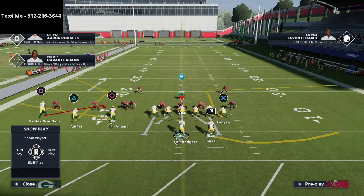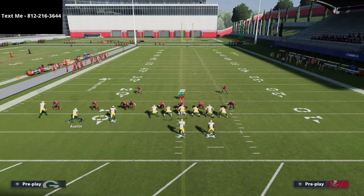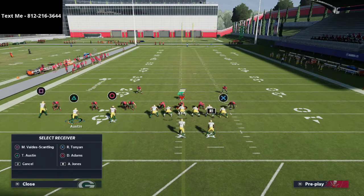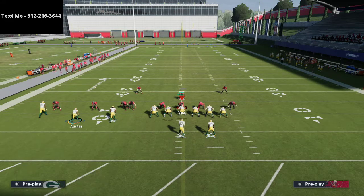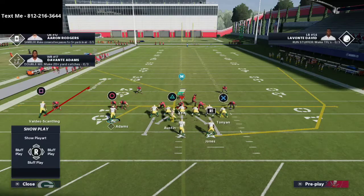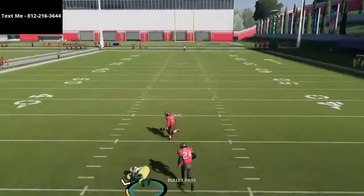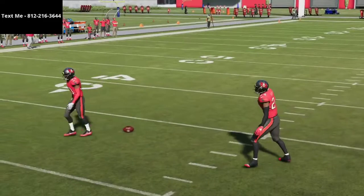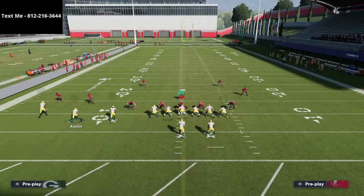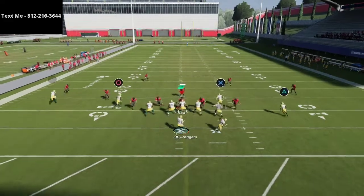Jwall's base setup out of X Spot was essentially a curl flat concept — he had two drags, his curl flat concept, and then a post route. Either the inside or outside receiver could be on the post. Jwall typically liked to send five out, and when you motion the receiver he automatically gets inside position when he comes back across the formation. Let me show you what that looks like — I'm going to audible to X Spot and drag both inside guys.